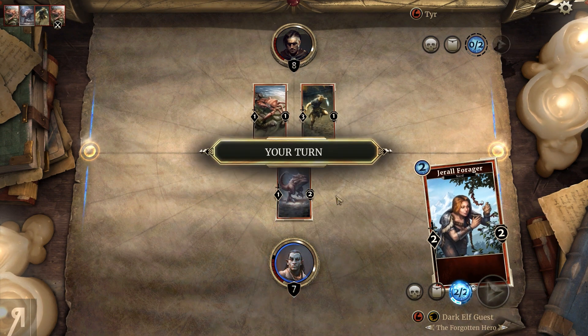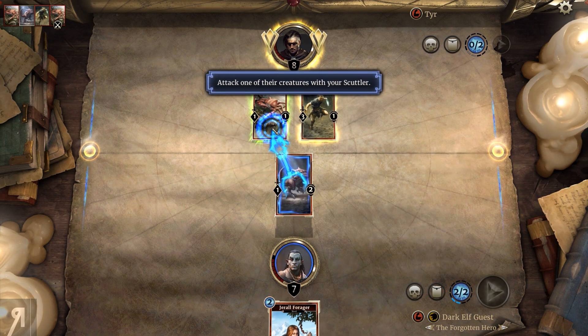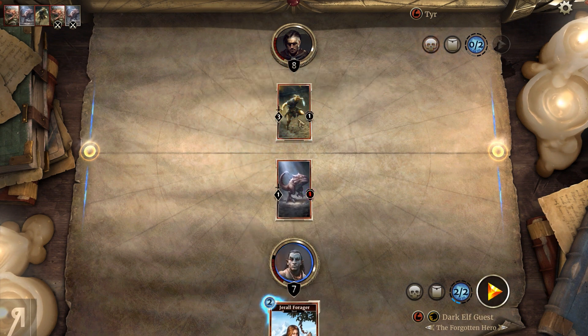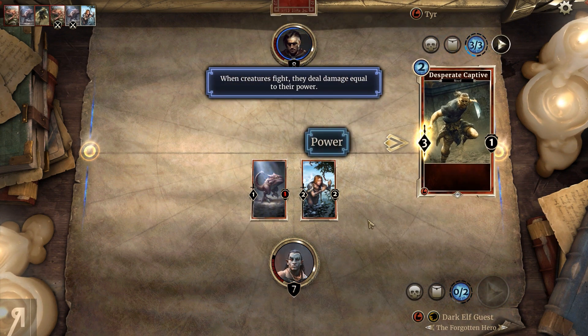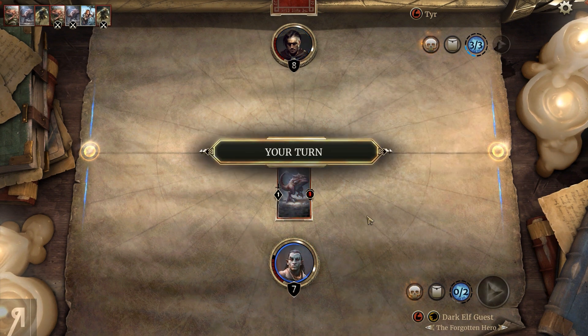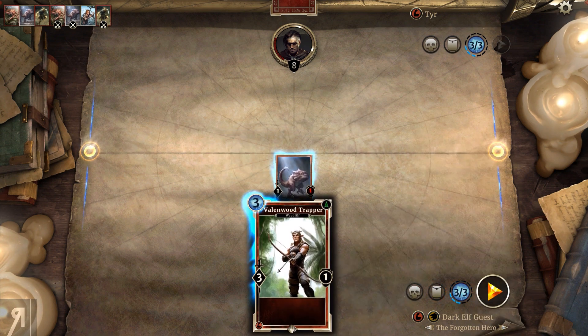He's going straight for us - obviously that would be the logical thing to assume. I probably should have gone for the other creature actually. That might be difficult now because this guy is probably going to be dealing damage to me. Oh, he didn't - he traded. That was very weird. I probably would not have done that if I was him; he probably should have just gone face.